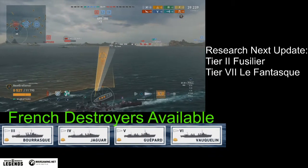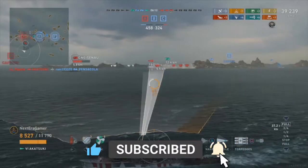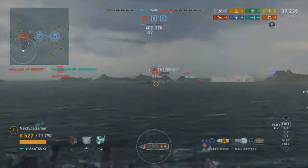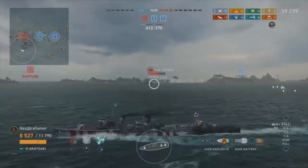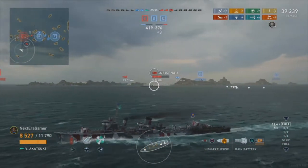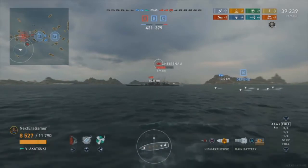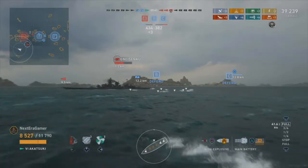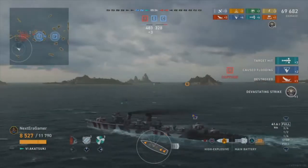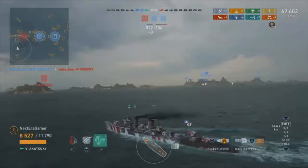The other thing that is going to be quite cool is that for this month, one of the main premium ships they're going to focus on in the store is the Gallant, which is a tier 5 British destroyer. That boat should be quite fun to play. Most British ships are quite versatile, so it'll be a cool addition, along with all these new ships coming in. Also, for the first time, you'll be able to purchase Azure Lane commanders and other event commanders and crates directly from the store.